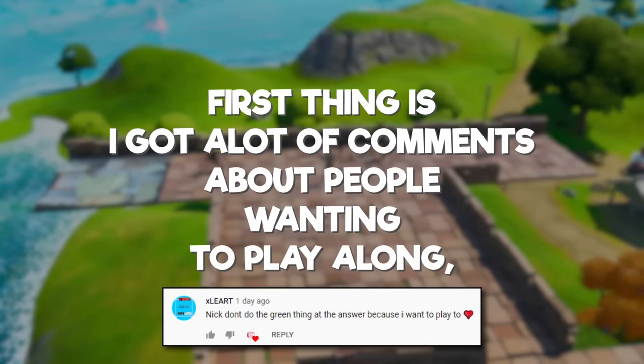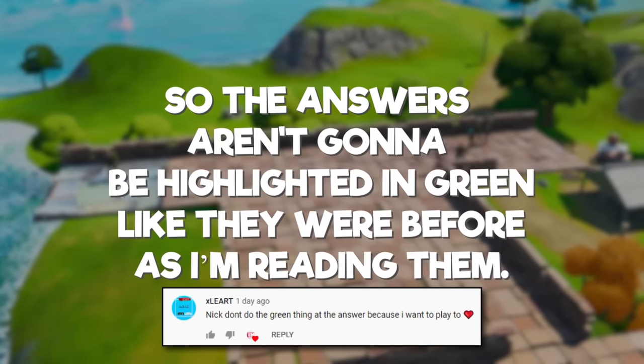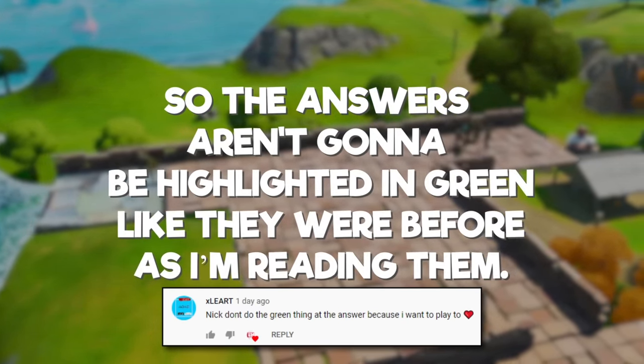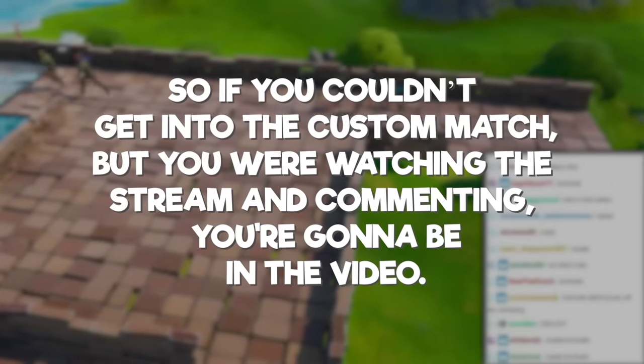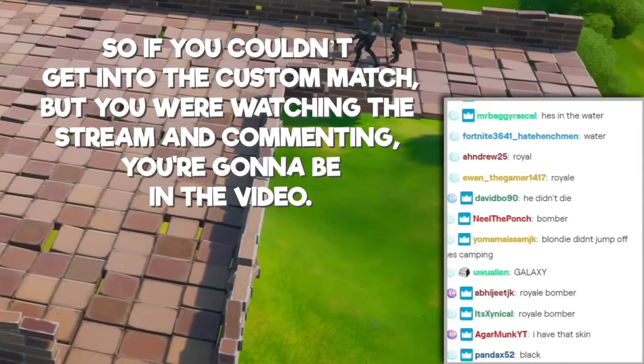First thing is that I got a lot of comments about people wanting to play along, so now the answers aren't going to be highlighted in green like they were before as I'm reading them. Second thing is we have the chat on screen for certain moments, so if you couldn't get in the custom match but you were watching the stream and you were commenting, you're going to be in the video.